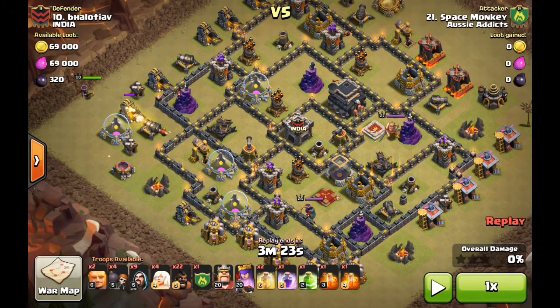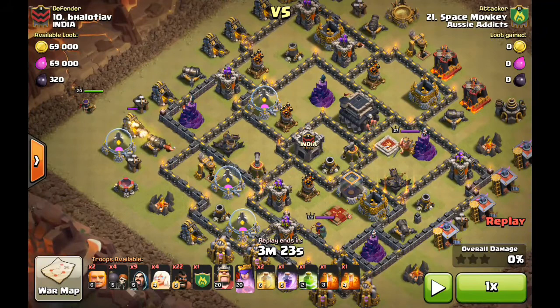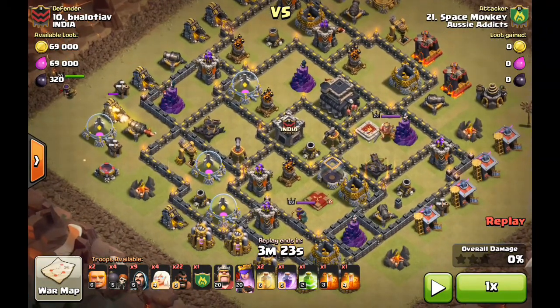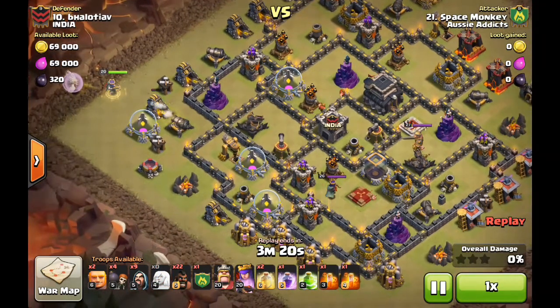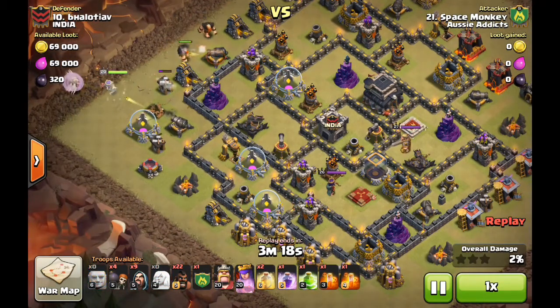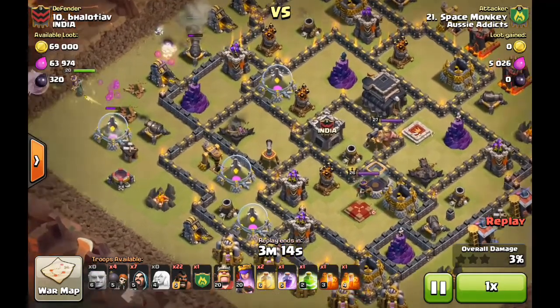They take a lot of planning and thinking about which way your queen's going to go, where to herd, and what's going to go with you. In this raid he's gone with four healers, one rage, one jump, two heals — that's quite a standard mix. It's a good combo; four healers gives a lot of safety. Only a level 20 queen, so yeah, I think it's a good raid.